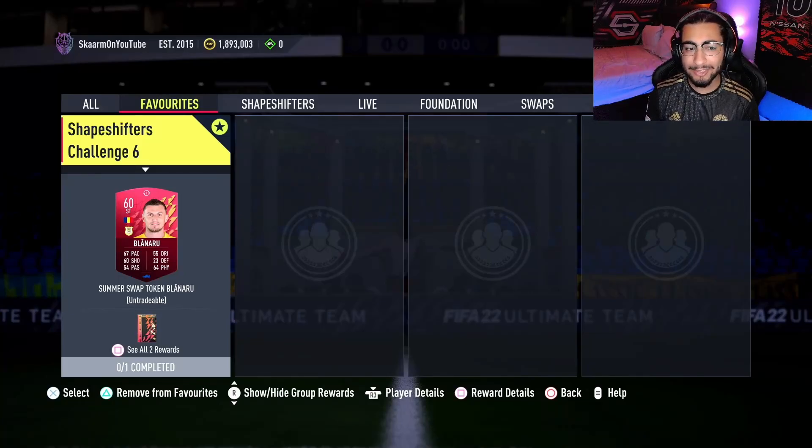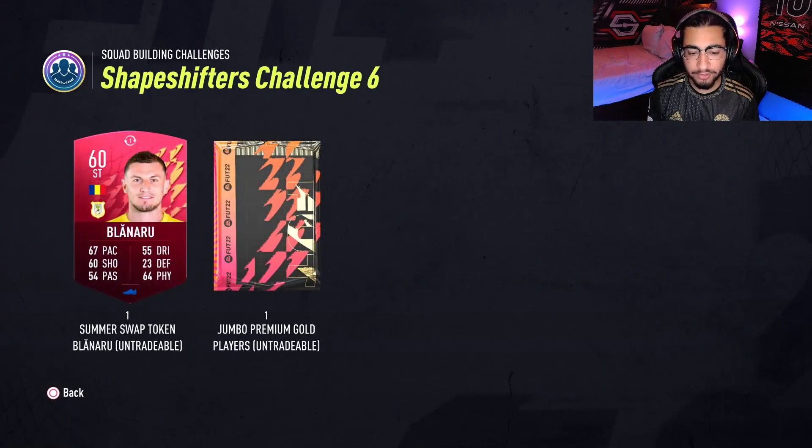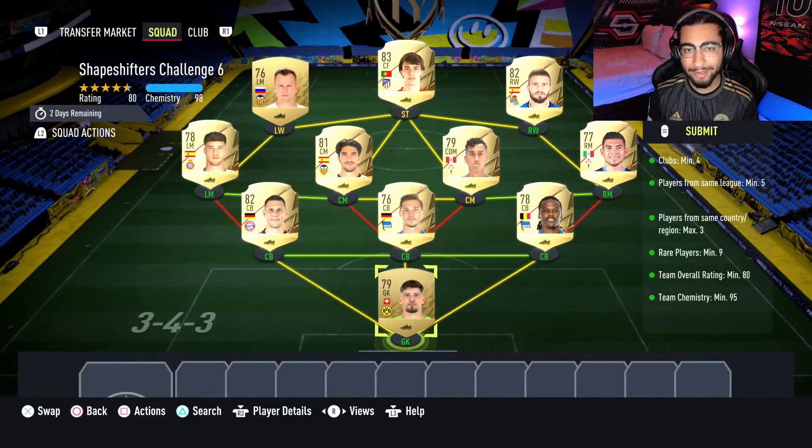What is up guys, it's Skaarm. For today's video I'm going to be completing the Shapeshifters Challenge 6 SBC. For completing it you guys get yourself another summer swap token, along with a jumbo premium gold players pack — also known as a 50,000 coin pack. The pack is untradeable, so keep that in mind.